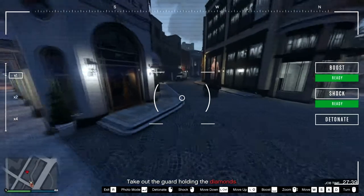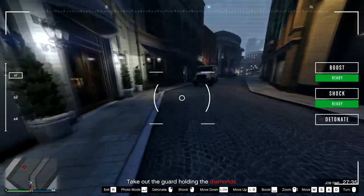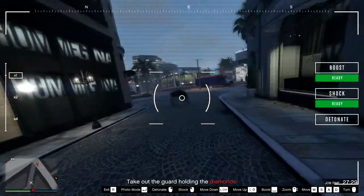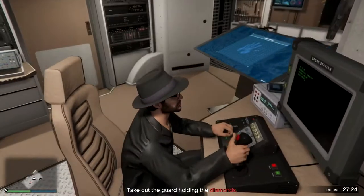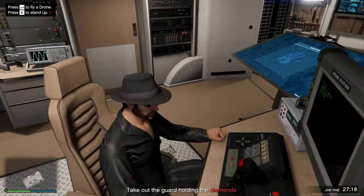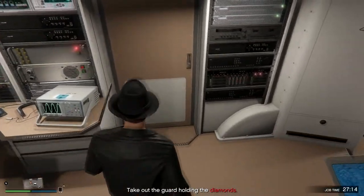We have to go in here and zap the guard that has the diamonds. Oh, we did stir the hornet's nest — okay, good. Now normally I could use this to detonate, but we don't want to do that just yet. I mean, obviously you can see where I'm going with this. Can you imagine just cruising in there in the Bandito? Can't we take everybody out with the Bandito in one shot?